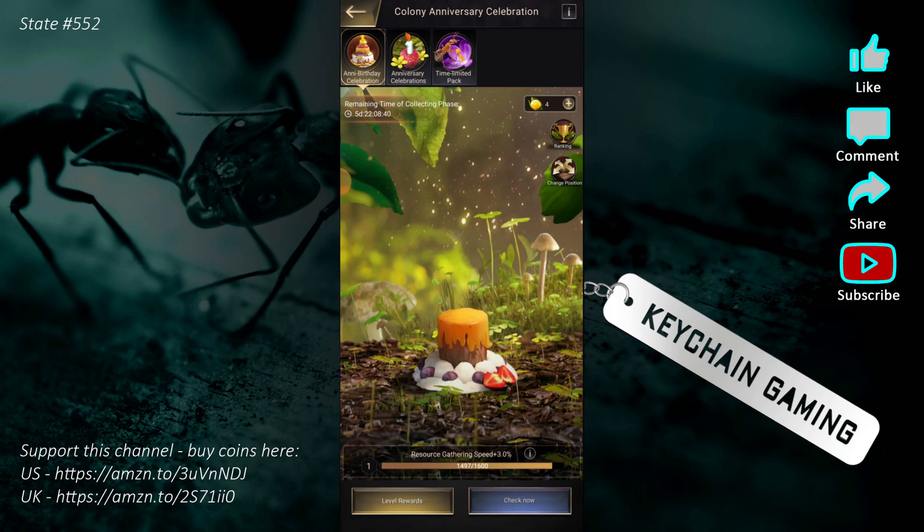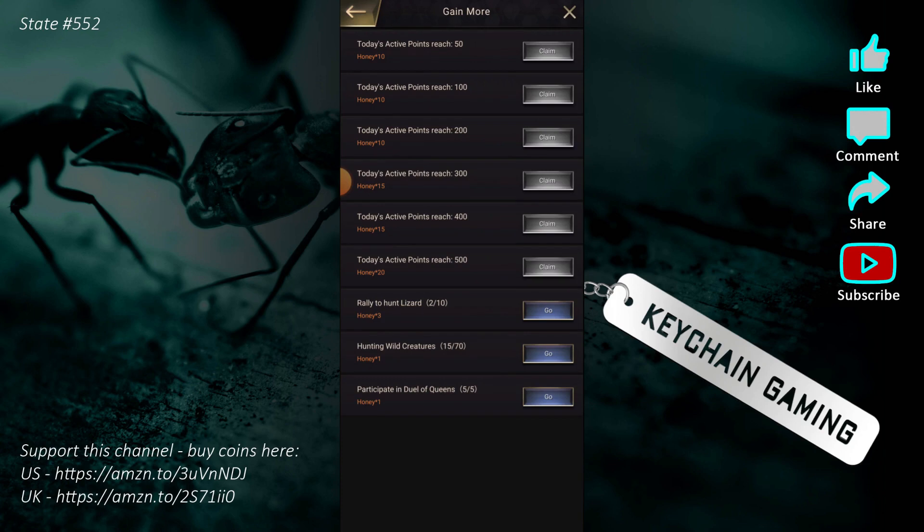To level the cake, you collect honey and send your ants to deliver it. To get the honey, click the little plus in the corner to earn activity points up to 500 — you gain honey at each milestone: 10 honey for 50 points, 10 for 100, 10 for 200, and so on.